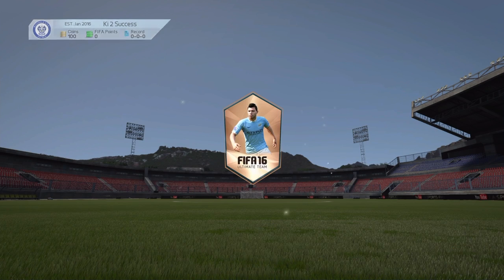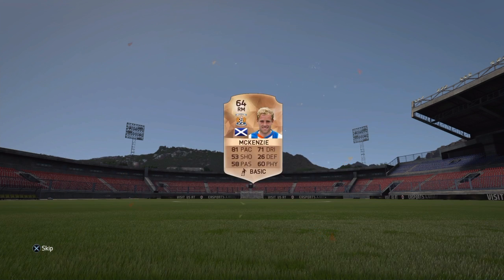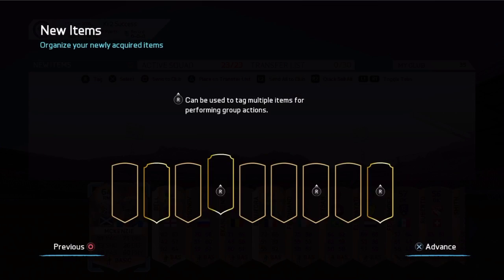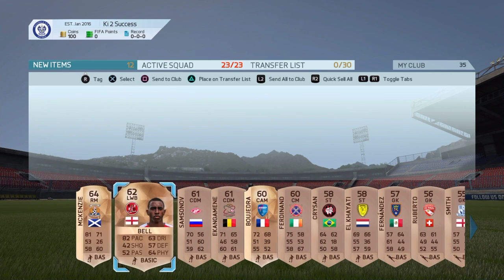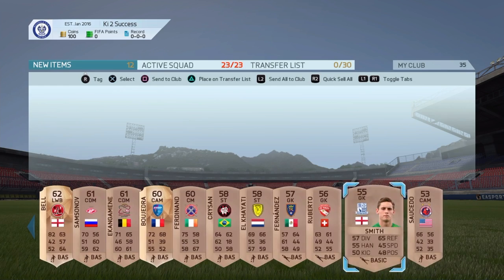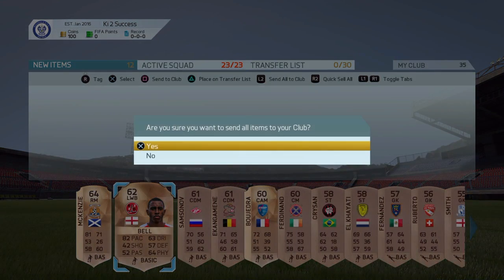Aguero at the top. We're going to get some rare players, could be helpful in the squad. And we get a pacey right mid which is exactly what you need. We also get this left wingback and this CAM. Actually this is not too bad, so we'll just put them all into the club.